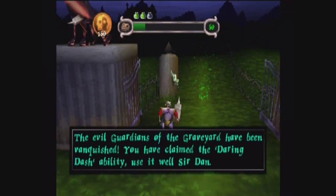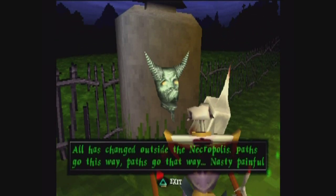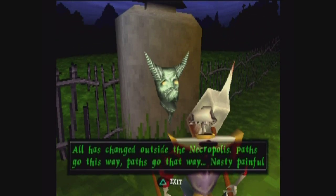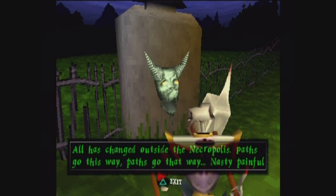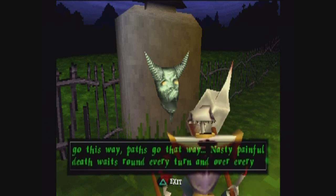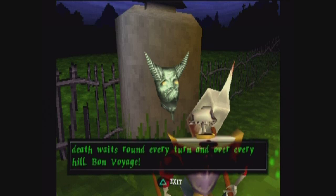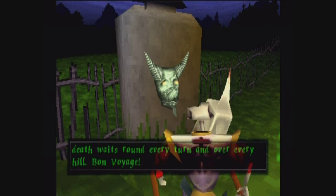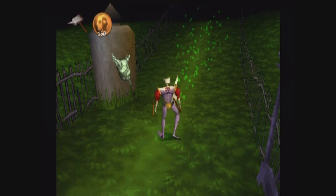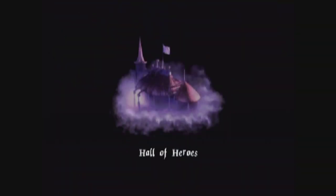Claim the daring dash ability. Get out of here. Gosh, hate the graveyard. All has changed outside the necropolis — parts go this way, parts go that way. Nasty, painful death waits round every turn and over every hill. Bon voyage! Bon voyage to you too, sir! I'm at this level. Goodbye. Never want to see the graveyard again.